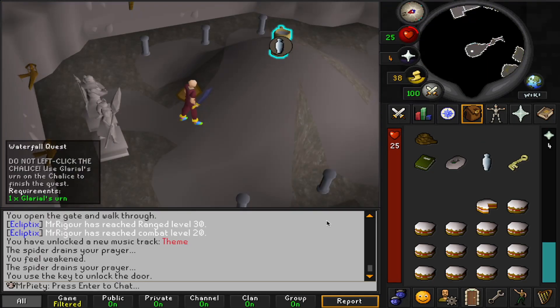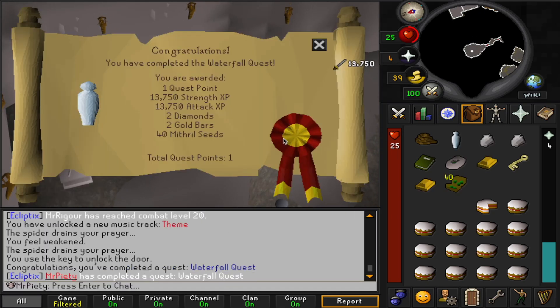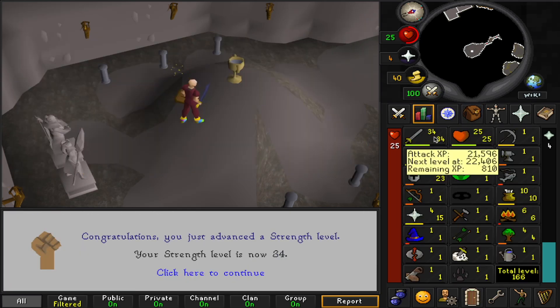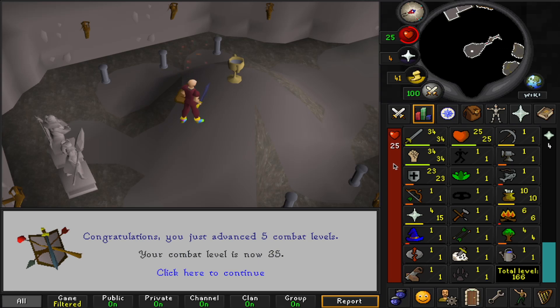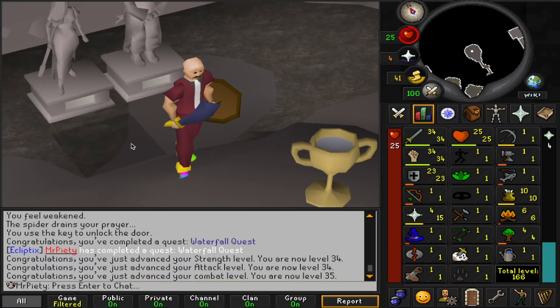Now for the actual scariest part of the quest: not left-clicking the urn, but using the chalice on it properly — because if you do that wrong, you mess up the whole thing. We carefully do that, and we have completed the Waterfall quest, which is massive because now we have level 34 attack and 34 strength. So we went up from about 25s to 34s, which is awesome.